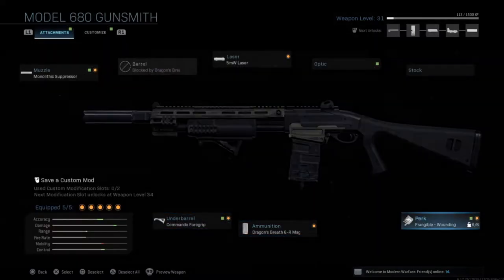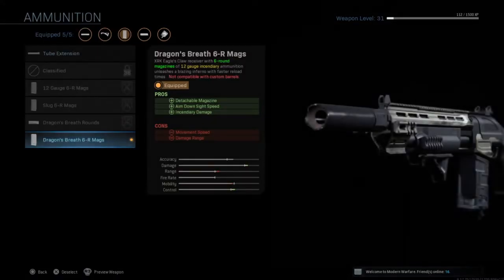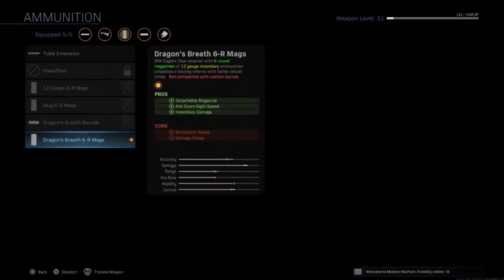For the under barrel, we're gonna go with a commando foregrip. And for the perks, we're gonna have frangible wounding, which will help you over time - when you wound somebody or hit somebody, they can't heal back up. And then we will have Dragon Red 6r Max, which is the main part of this loadout.